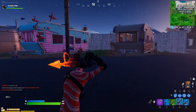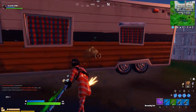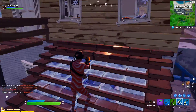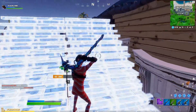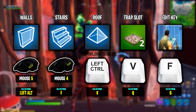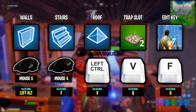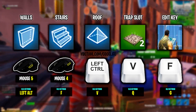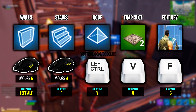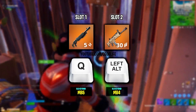For Aqua's new keybinds, he's gone ahead and changed a few keybinds to try and improve his gameplay, as these new keybinds are a lot easier for him to press than his old ones. The keybinds he's changed are: his wall keybind changed from Left Alt to Mouse Button 5, his stairs from F to Mouse Button 4, his roof bind from V to Left Control, his trap from Q to V, and his edit from G to now using F.